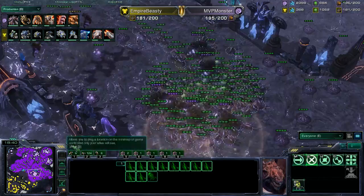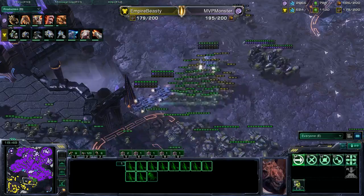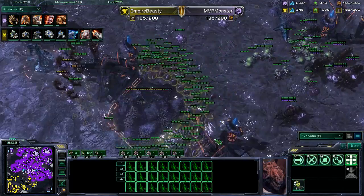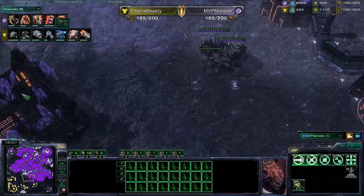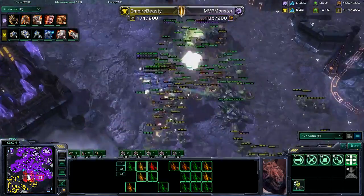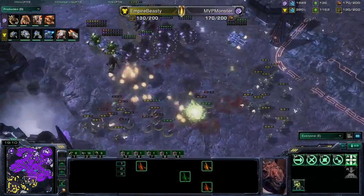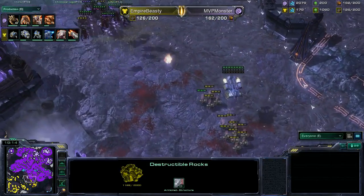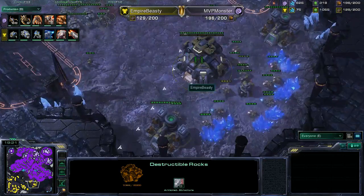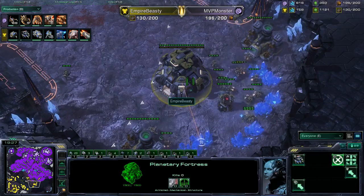I have to give a slight advantage to Monster here. Beastie Cutie does have a fairly scary army, but the economy is way in favor of the Zerg player. Monster might even want to move forward for the kill. Interesting decision going for ultras — I love this choice, because Beastie Cutie doesn't know the tech Monster is going for. He sees the infestation pit, but there's going to be an engagement right now. Monster moving in with so many banelings and lings, just blowing up on all these marines — Monster getting the absolute better of that engagement.